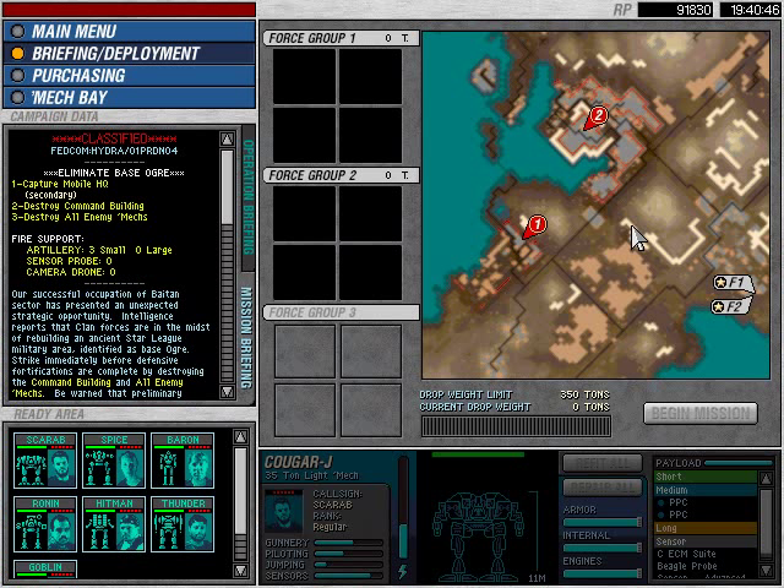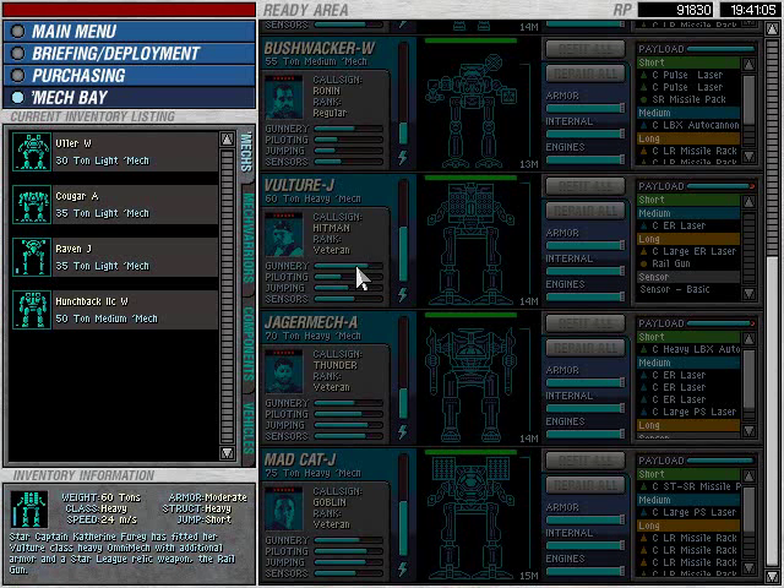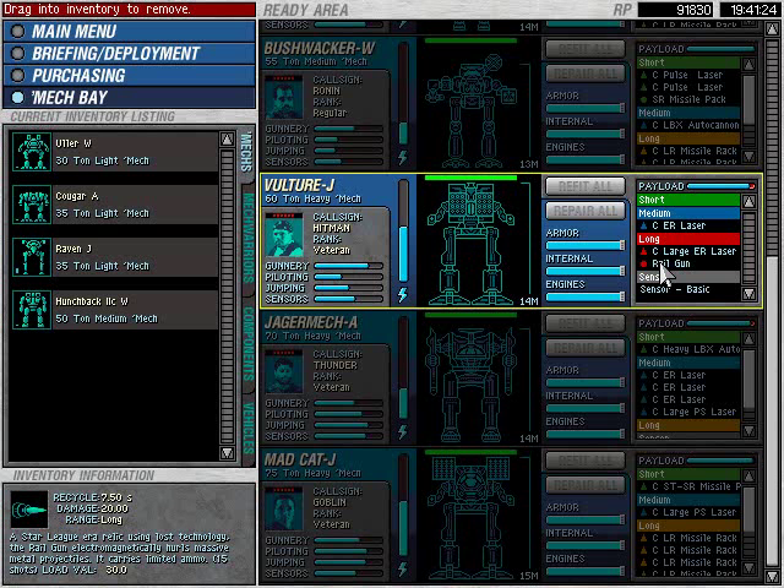Welcome back to Let's Play MechCommander: Desperate Measures. When we last left off, I kind of got my tail kicked around a bit by some lost tech — specifically a railgun, very specifically in a customized Vulture. That happens to be the Vulture J that Hitman is riding in, fitted by Captain Kathrina with additional armor and a Star League relic weapon: the railgun. We captured it and kept that sucker.